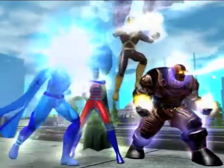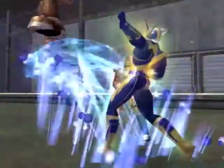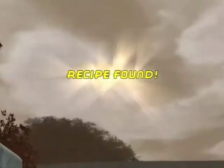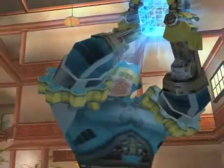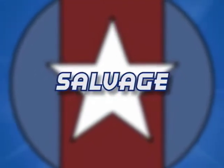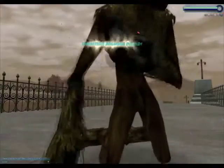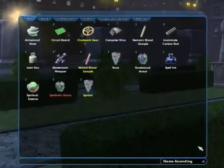Throughout the course of regular gameplay, characters collect special items called recipes and salvage. Salvage acts as the ingredients for recipes. Players can use them in combination to invent incredible new powers, costume items and super enhancements. Let's take a closer look at Salvage. Players acquire Invention Salvage by defeating enemies and completing missions. Salvage varies by rarity level, which is distinguished by color.